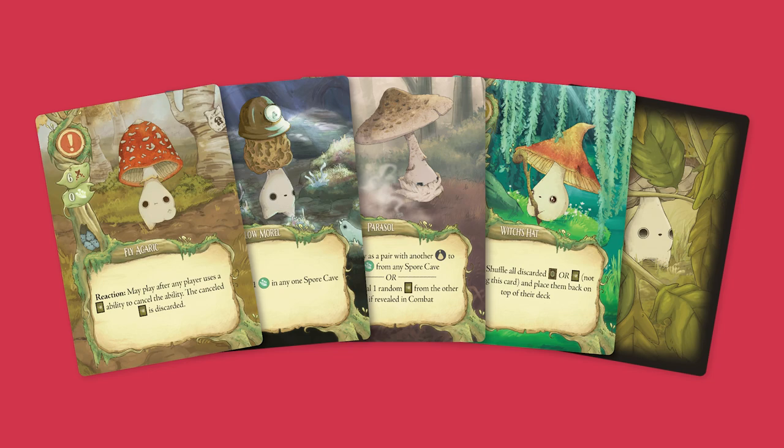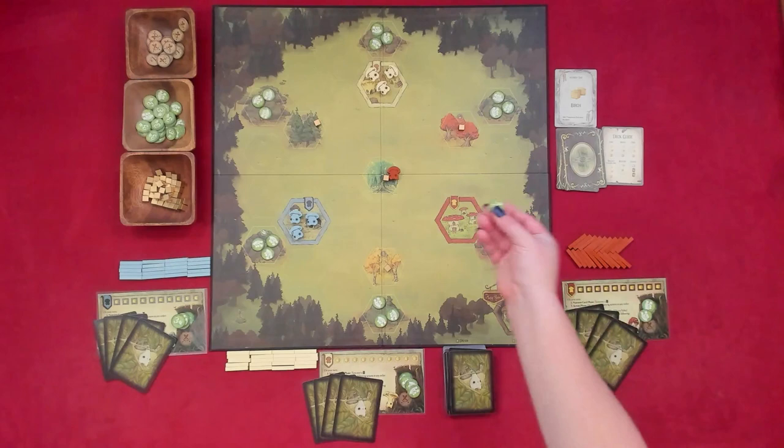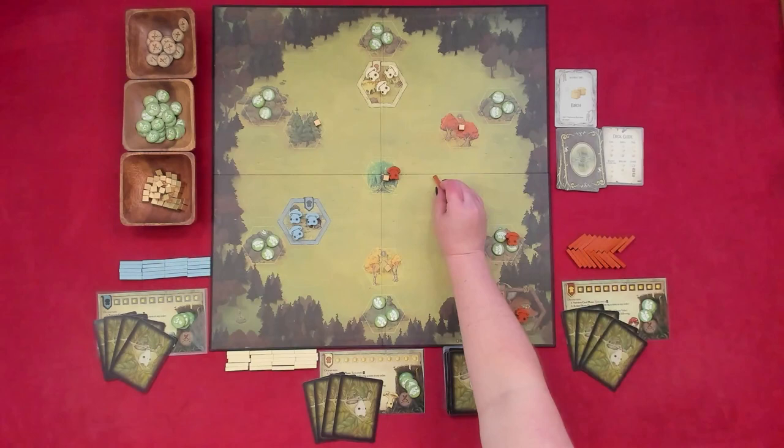Reactions do not count as actions and are used on other players' turns. To build a path, each path piece costs three spores. Each mushling card has a spore value, and each spore token is worth three spores. You can combine any number of cards and tokens to build your paths, but excess spores are not refunded, so math wisely.